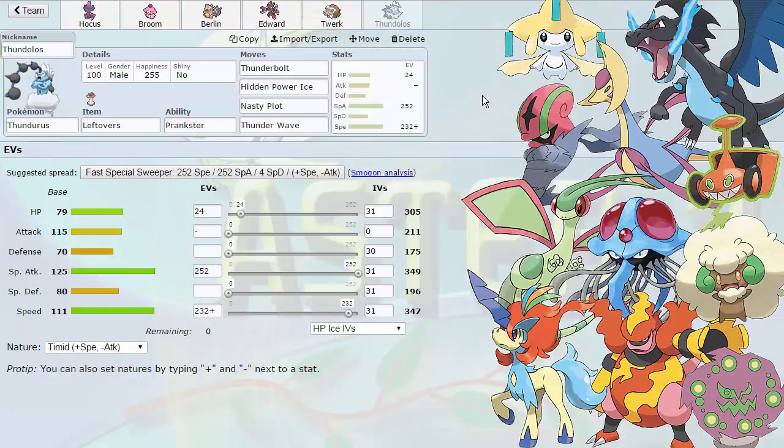Our last Pokemon is Thundolos, our Thundurus — a play on Dolos, which is the Greek god of mischief, and works well with the name. We're running a Thunderbolt, Hidden Power Ice, Nasty Plot, Thunder Wave set this week. We're running two status moves that can be used in conjunction with Prankster. Nasty Plot is able to go before anything else, and Thunder Wave is so I can Thunder Wave potentially the Charizard X. Paralyzing Cresselia on the switch would be great, as well as Jirachi if it's specially defensive — that way we can set up on it. We can Thunder Wave pretty much anything outside of the Flygon. We are rocking max Special Attack, 232 speed to outspeed max speed Keldeo, and 24 HP for a little more back with Leftovers.